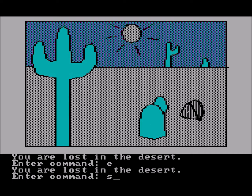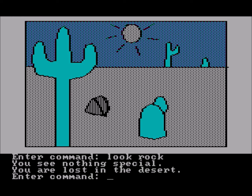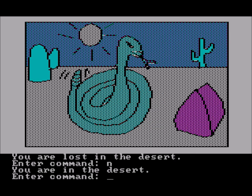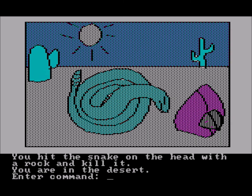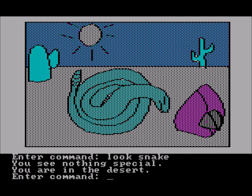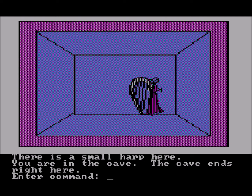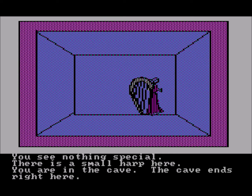For most of the game I was wandering around aimlessly, not really having a clue what to do, and the reason is because of the look command. The look command is terrible in this game — it really doesn't describe anything on the screen like King's Quest does. Sometimes it gives vague comments, other times it tells you nothing. Here we finally kill the snake by 'throw rock,' but when we try to look at the dead snake it just says 'you see nothing special.' Or here we open a treasure chest and find a small harp, but when we look again, it says 'you see nothing special.'